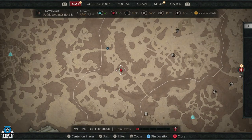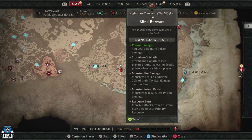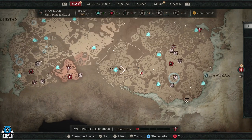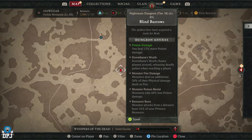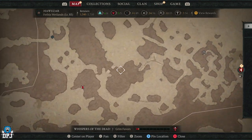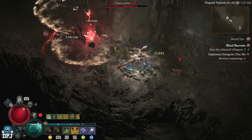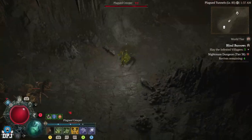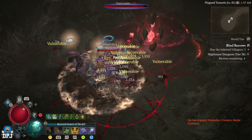The Blind Burrows is located right here on the map — you probably know where it is already. What you want to do is get the nightmare version of this place. That's where the changes have been made and where the XP gains are. You need a nightmare version, so go ahead and try your best to get a sigil. It is mostly RNG, but you can always go craft your own and try to get lucky.